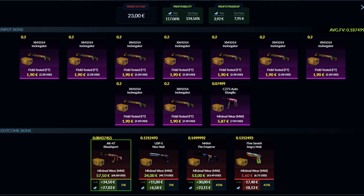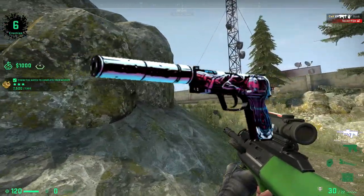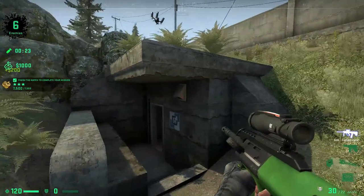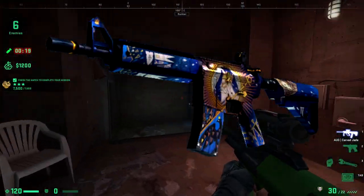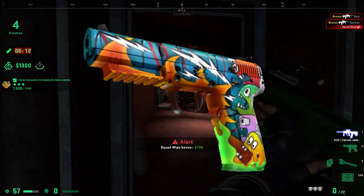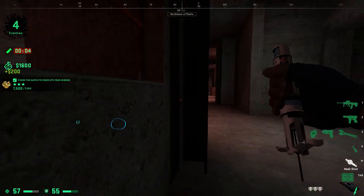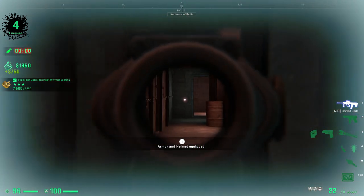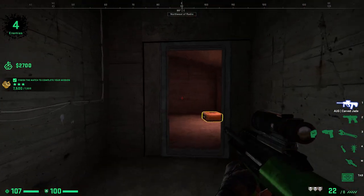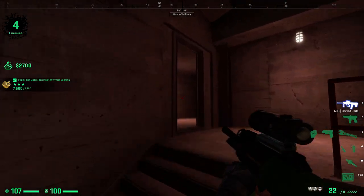For outcomes: the best is the AK-47 Bloodsport giving 27 euros of profit, but it only has a 5% chance. The other Spectrum skin, the USP-S Neo Noir, gives about 6.6 euros profit but is also only 5%. The M4A4 Emperor gives 23 euros profit with a 45% chance. The worst outcome is the 5-7 Angry Mob — also known as the 5-7 Feels Bad Man — which loses you 18 euros, also at 45% chance. So the trade-up is super risky, but the odds are technically in your favor with a 55% chance to profit. Just know there's a 45% chance to get wrecked — it's your call.